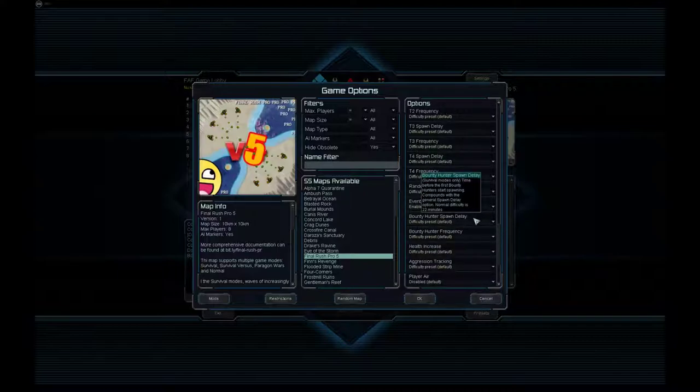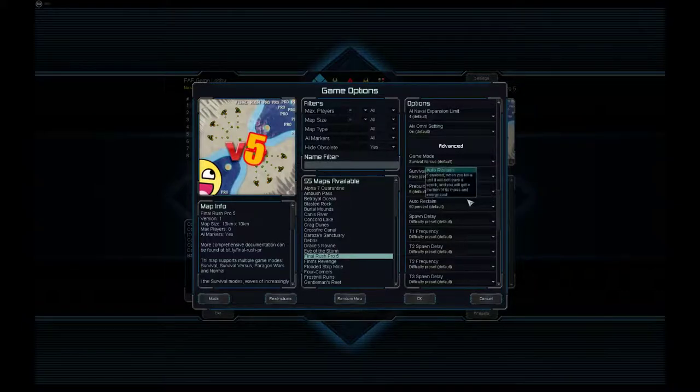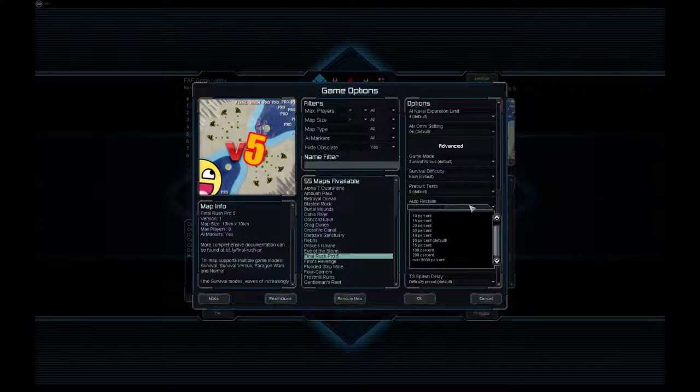The same is true for things such as the bounty hunter feature, and you can now configure the HP of the units. You can play with air or without air, you can prevent yourself from getting early access to tech, and you can restrict units such as artillery. I have also included an auto-reclaim feature. This was broken before, so now you can without any mods have unit wrecks automatically disappear without you needing to reclaim.